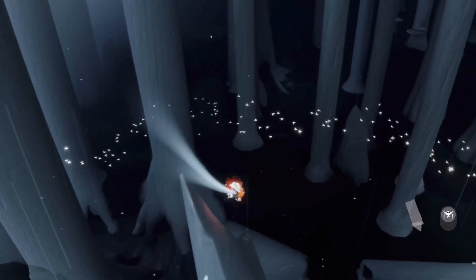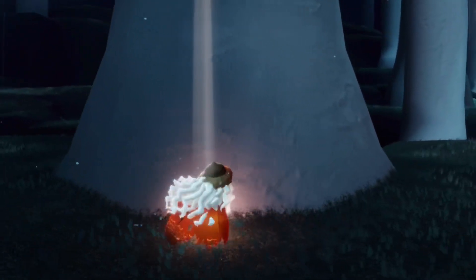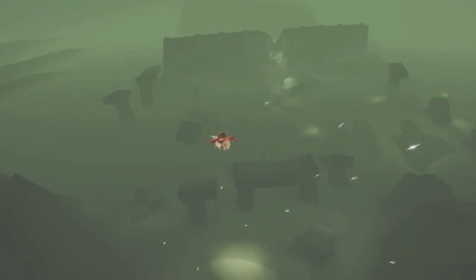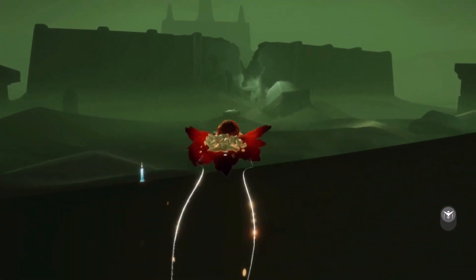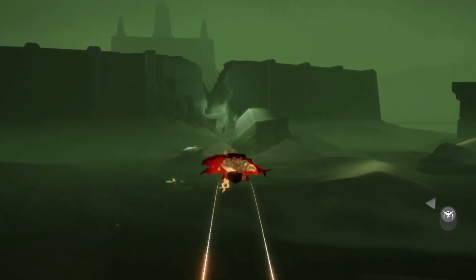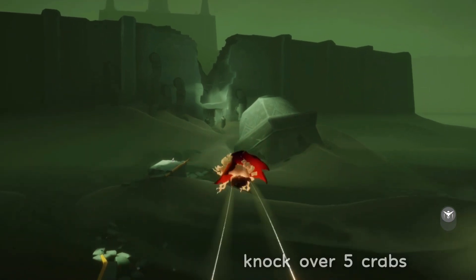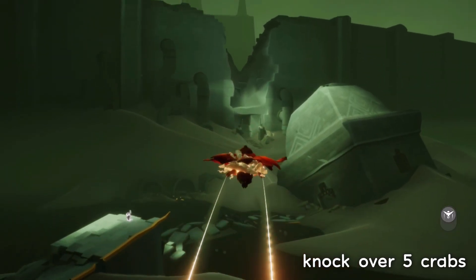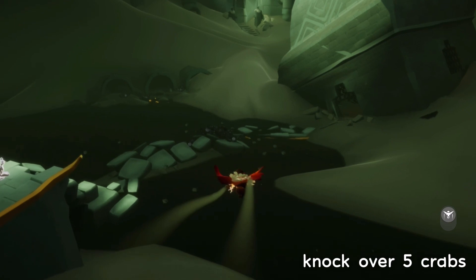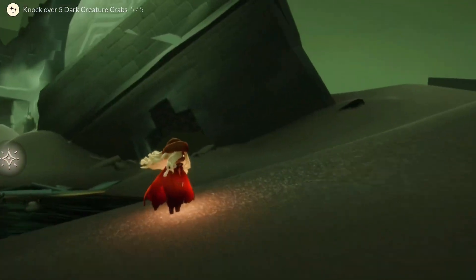Now with that quest done, we are now going to head back home and into the Golden Wasteland — that's where I find it easiest to flip some crabs. You can also flip some in this area, but they're pretty scattered and they're usually flipped by the time we get there. So we're just going to fly over here to the crab field and we're going to let out a giant scream, which will knock over at least five crabs. And there we go — knock over five dark creature crabs.